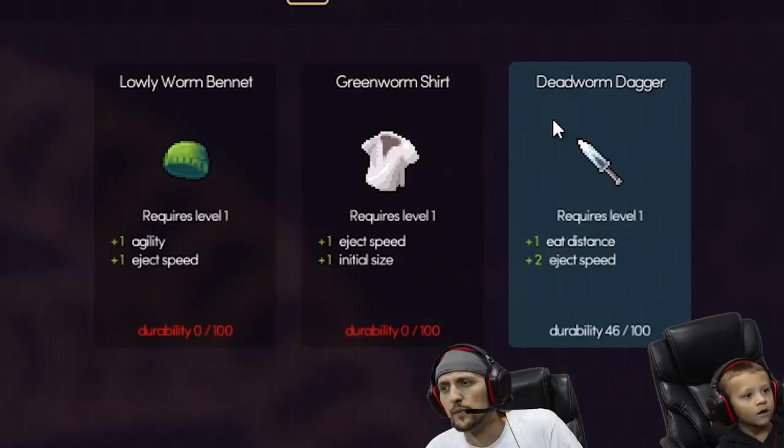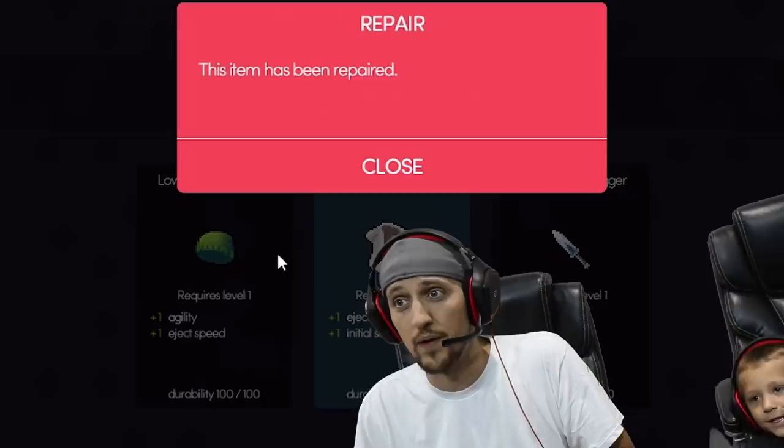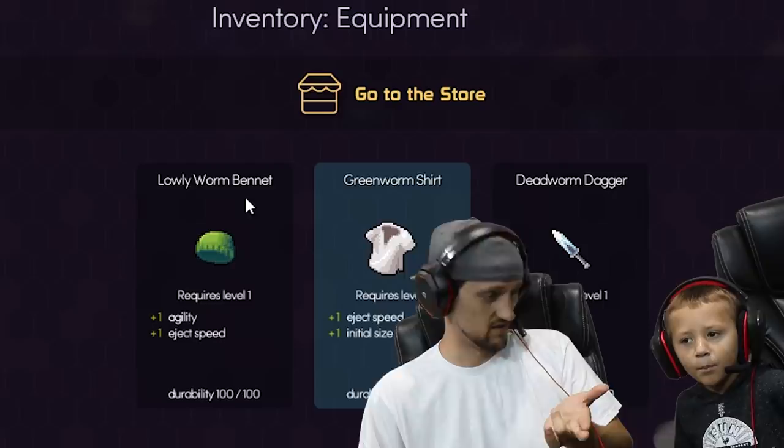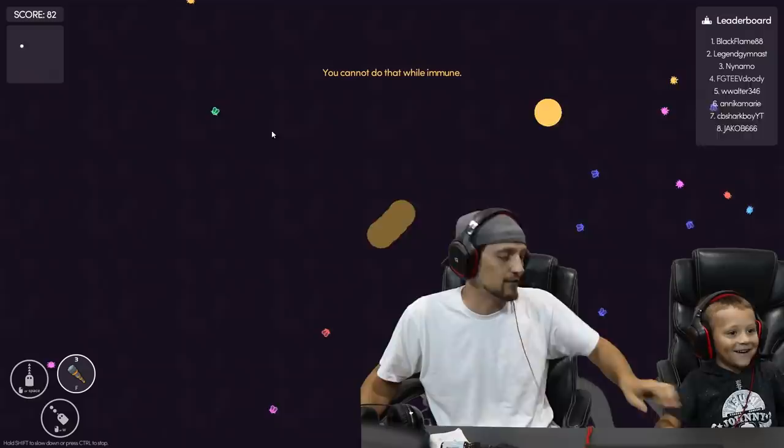So you see those upgrades - we can equip our dagger. This item has been repaired, it gives us plus one agility, plus one eject speed. We can also repair our shirt. We're playing the free-for-all mode. It's my turn - no, no, stop, because we're sharing screens. Chase can control mine, but stop, let him play.